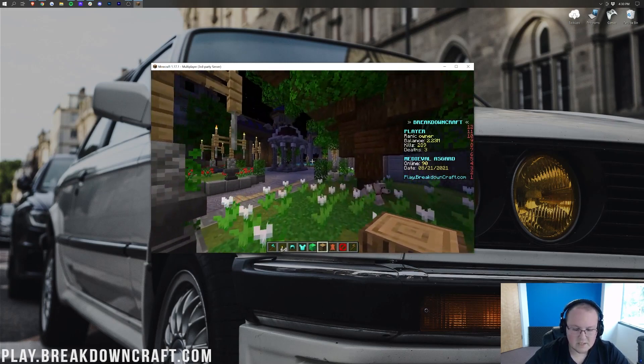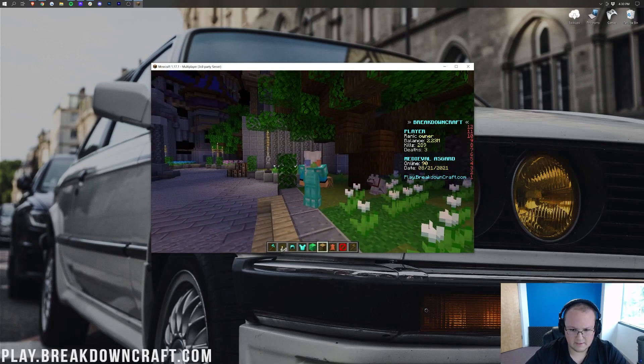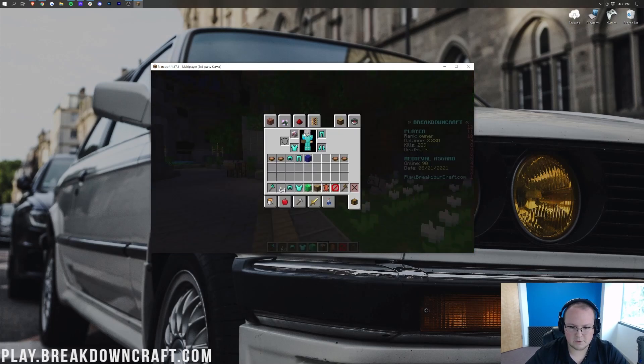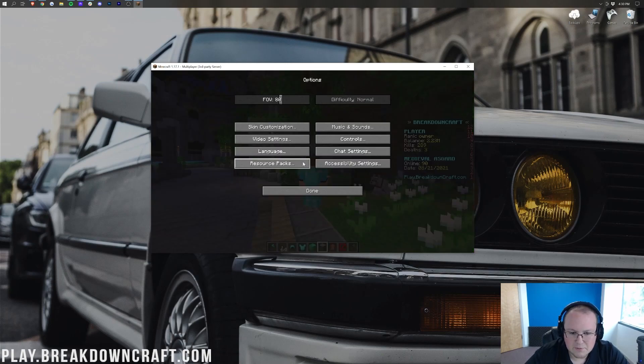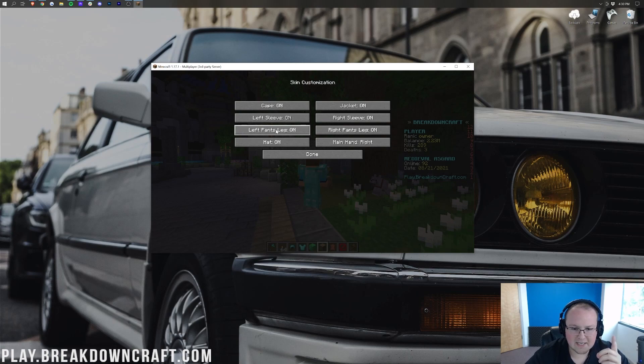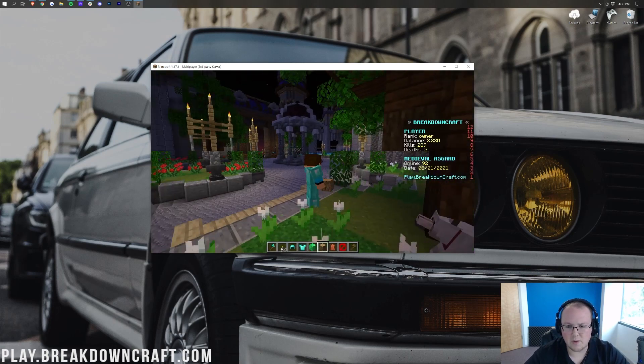On top of that, you now know how to get an awesome cape. Do we have the cape? It seems like we don't have the cape. How do capes work? I need to get this cape working. I think skin customization — cape is on. Maybe you have to go back to Mojang.net. Let me do a little research on this.